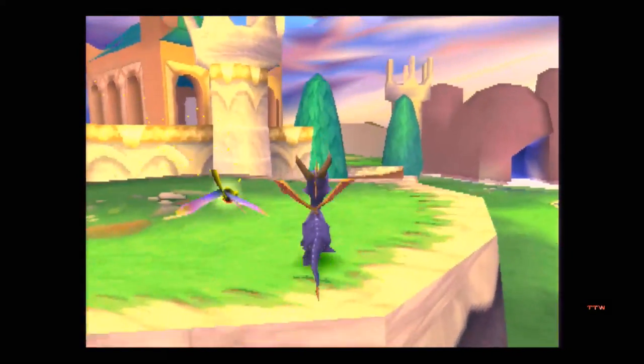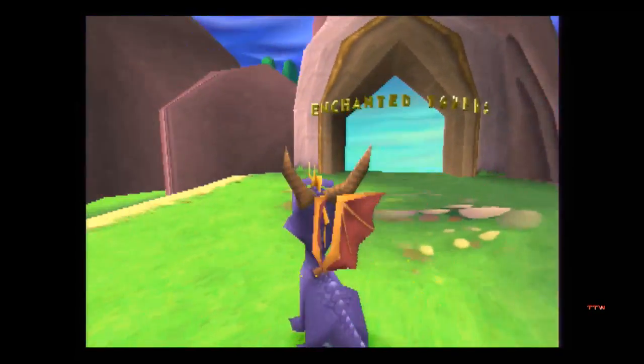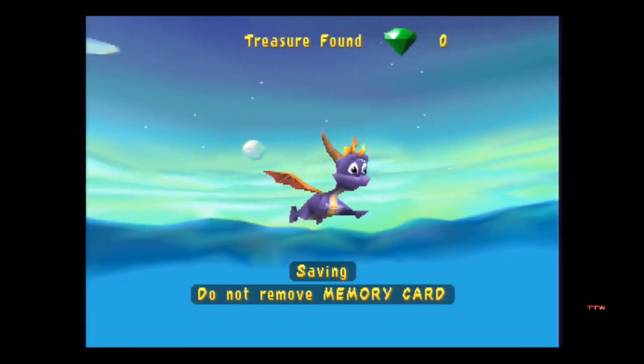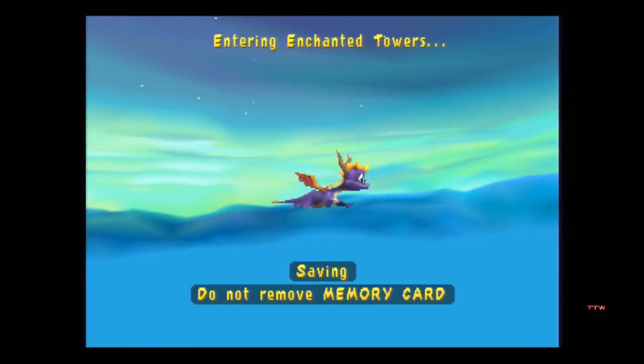In the last episode I said we were going to Icy Peak, but I thought that level might be short enough to get the boss fight in — or like that half a level in, I mean. So let's go to Enchanted Towers, which is the longer of the three remaining levels. One of them we can't finish, the other one we can finish to 100%, so we'll do the long one first.